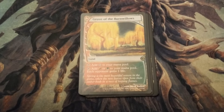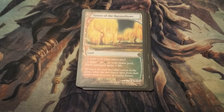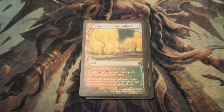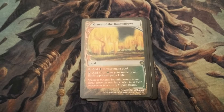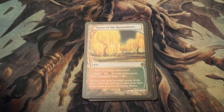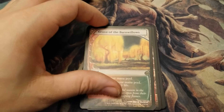The next card is another card from Future Sight — Grove of Burnwillows. Very similar to the last card. The only difference here is that when you tap it for either color of mana, each opponent gains life. In Commander, it's kind of a nice thing to do for all your opponents, but it doesn't really have much of a negative effect on your play, because one person having one extra life isn't too big of a deal when you start with 40 life. Definitely a good card to have, and very pretty artwork — pretty trees and things.